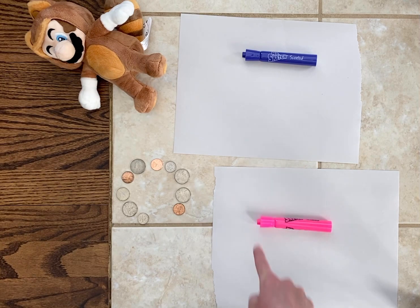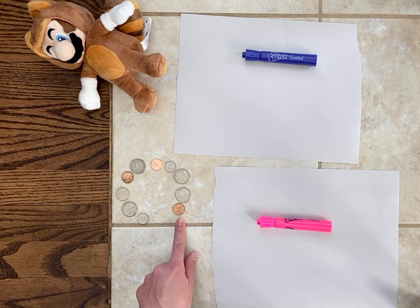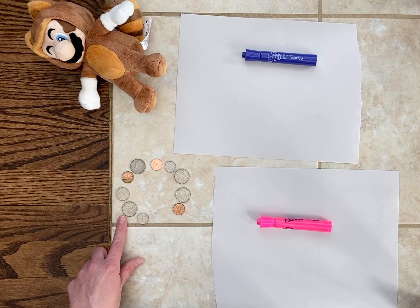You will also need something to write on and something to write with, and a variety of coins. I have pennies worth $0.01, nickels worth $0.05, dimes worth $0.10, and quarters worth $0.25.